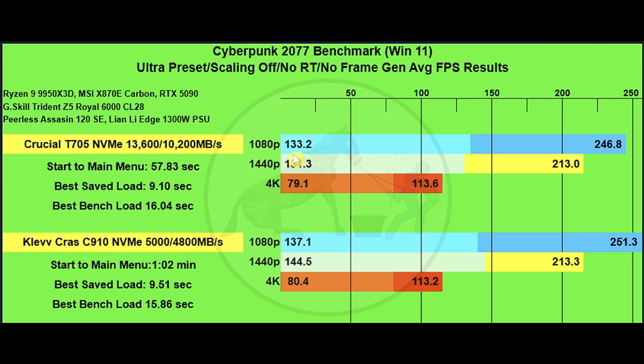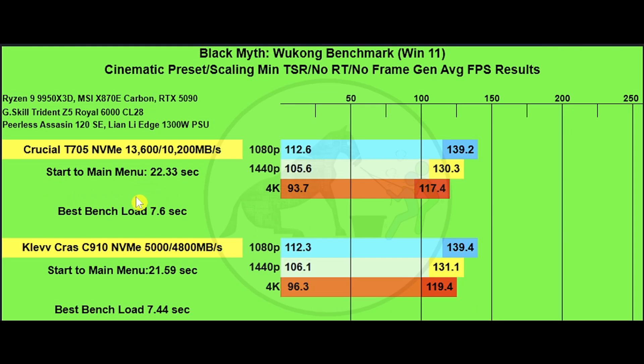On the one percent lows at 1080p, probably about two to two and a half percent of difference. At 1440p we're looking at roughly two and a half to three percent of difference, and pretty much neck and neck on 4K.